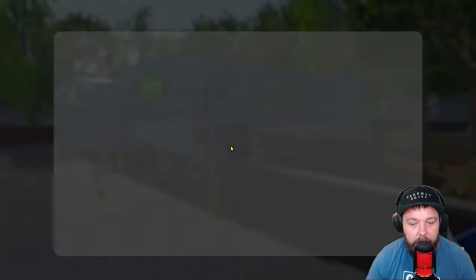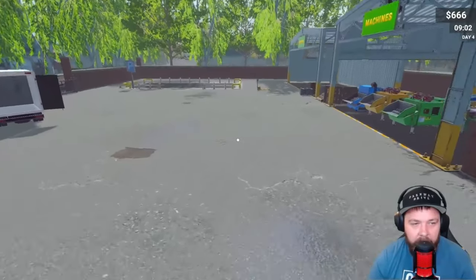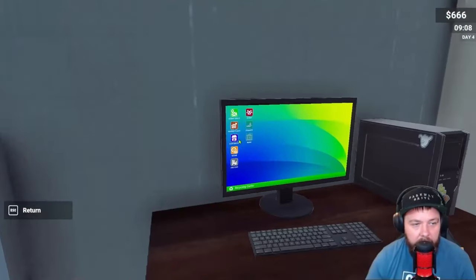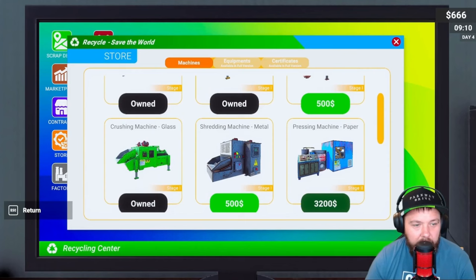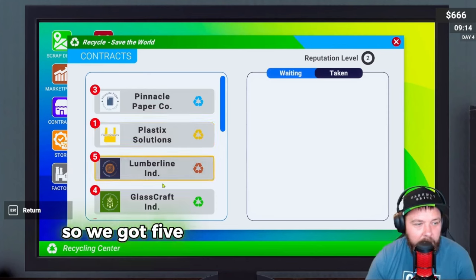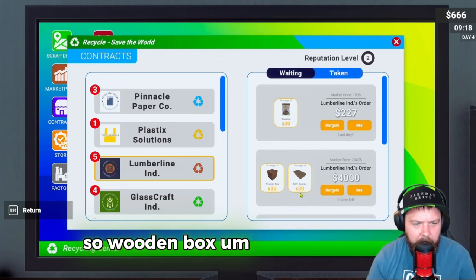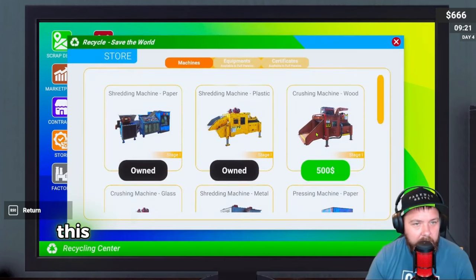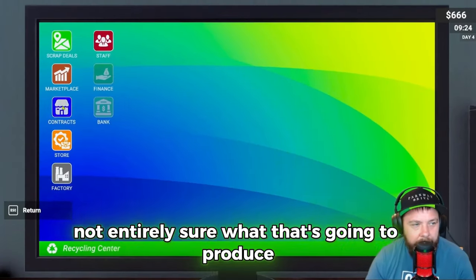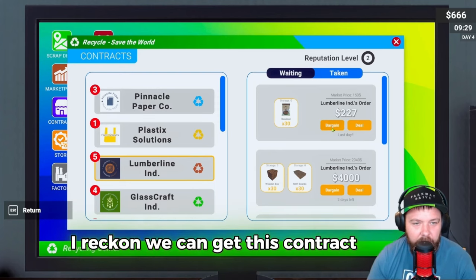Day 3 profit: a nice little 184! Our next task is to purchase more machines - wood will be next because we've got plenty of wood ready. We also need metal. Checking contracts: we've got five wood available, and glass. The wood crushing machine will probably produce sawdust. I reckon we can get this contract done as soon as we buy the machine.